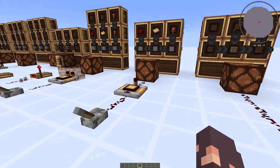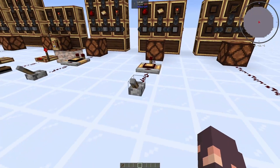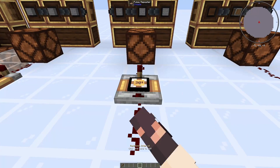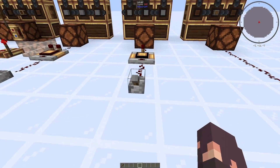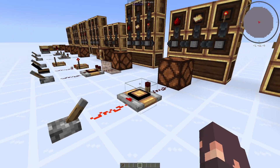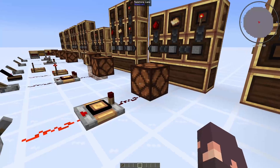Moving on to the pulse repeater — this thing is pretty neat. It basically just delays the signal that it gets. If we flick this lever, you can see that in 30 ticks this redstone lamp will turn on. If you right-click on the repeater, at least in the Create Mod 5.0 version, you should be able to access the GUI which lets you change the interval from as low as two ticks all the way to 60 minutes. If we set it to three seconds or something like that, you can see it takes quite a bit longer and then powers at once. If we leave this thing on, it will still only power once, which can be useful for some clocks.